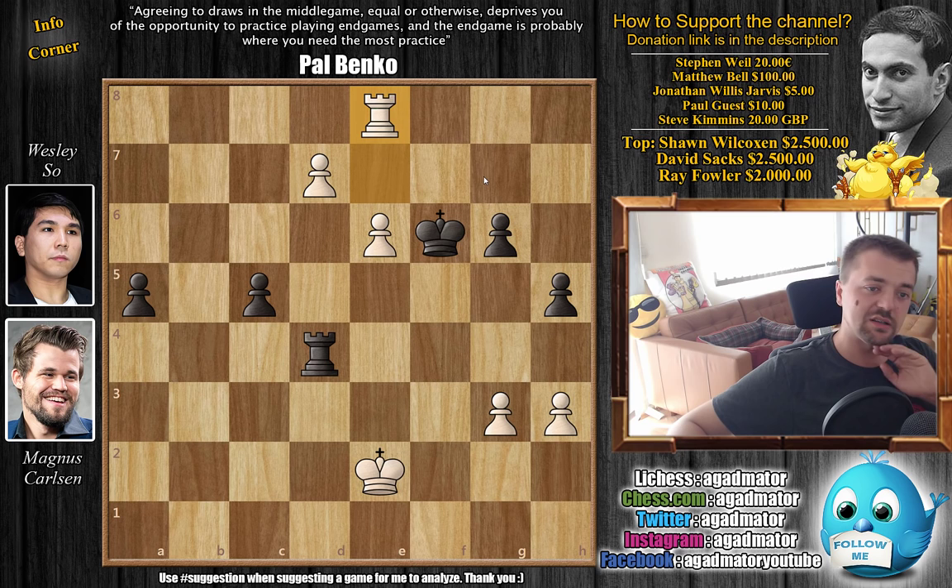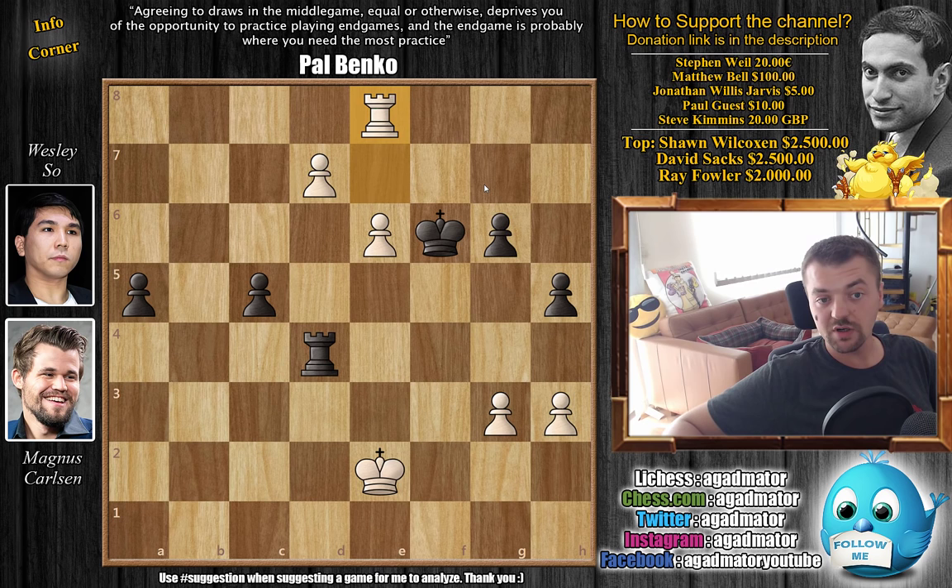Really amazing stuff, and it's remarkable how simple this game is — how Magnus improved on the game Maxime Vachier-Lagrave played against Wesley So in a blitz game in the St. Louis Blitz tournament. That knight c4, voluntarily ruining the pawn structure, created such an incredibly active position for white while black had no options. It's a really interesting game to study, and I'll use this quote by Paul Benko: 'Agreeing to draws in the middlegame, equal or otherwise, deprives you of the opportunity to practice playing endgames.' The endgame is probably where you need the most practice, so if you feel you've studied the endgame more than your opponent, you definitely want to play an endgame — even if it's equal — because you just might outplay them.